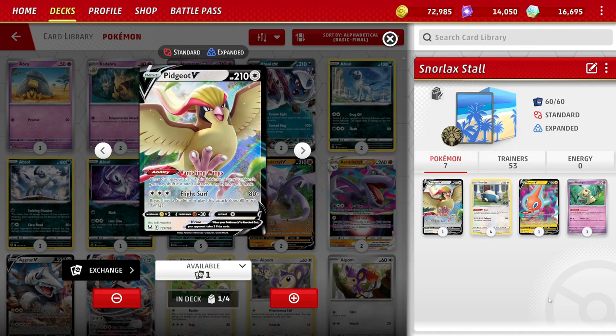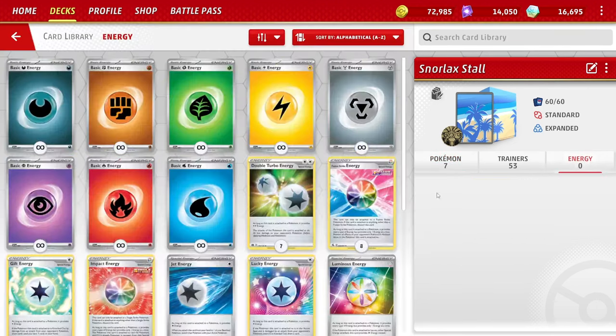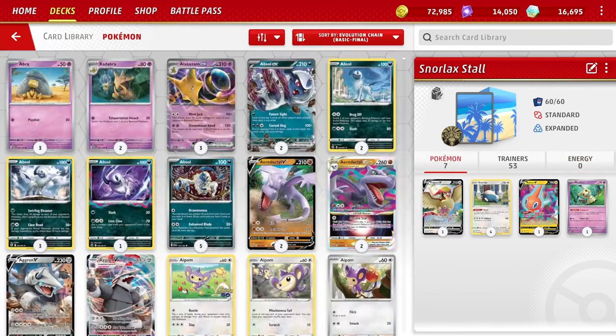The only problem is Pidgeot V is a rule box Pokémon, so Path to the Peak is problematic — we just need to be able to bump that. But in a grindy game, we'll get there eventually. This is essentially a zero energy deck — no energies, keeping it simple. You could put in an energy to have an attacker, but I'll talk about that in a minute.